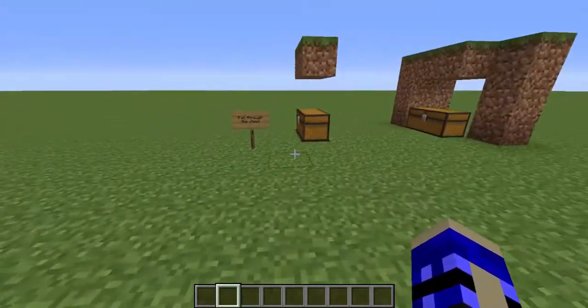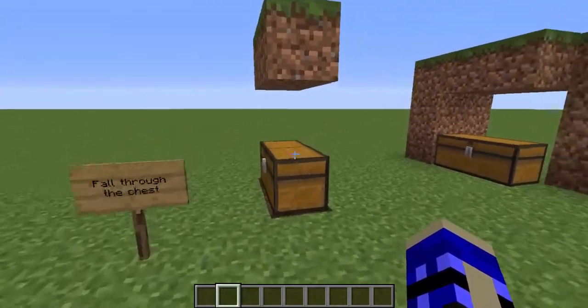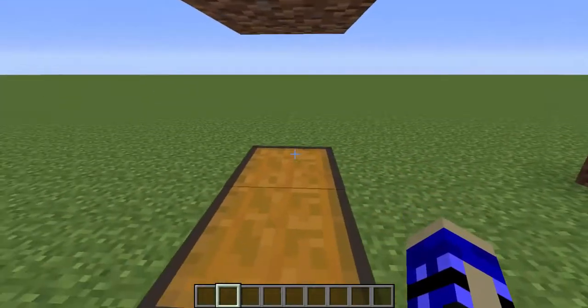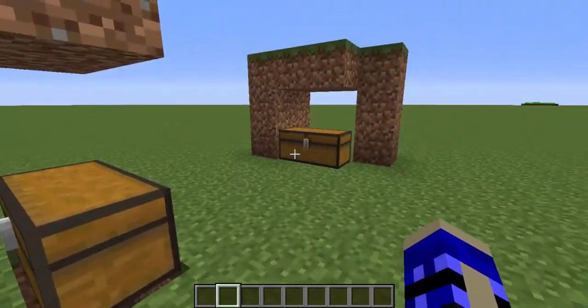The next one is pretty cool and it uses a little problem that I've noticed — you get stuck on the edges of chests. If you have two blocks above the chest where you can actually fit through, you can get stuck on the corner and actually walk through the chest. This will allow you to fall down or even walk backwards.